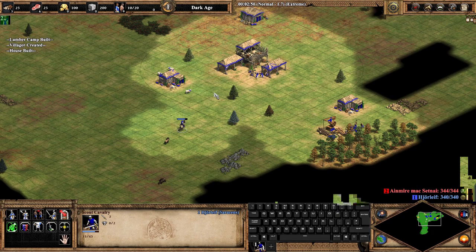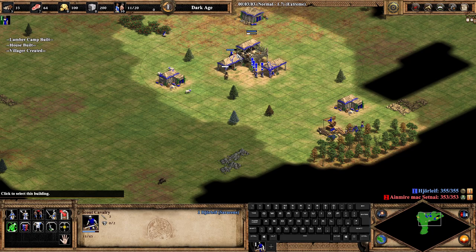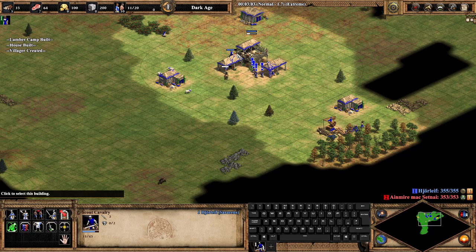Let neither your town center nor your villagers go idle. Select the receiving villagers and cue them to shoot the boar by holding shift and right-clicking the boar. Circle the town center with your scout to keep the boar chasing while your villagers shoot it. Have it die directly under the town center if possible.